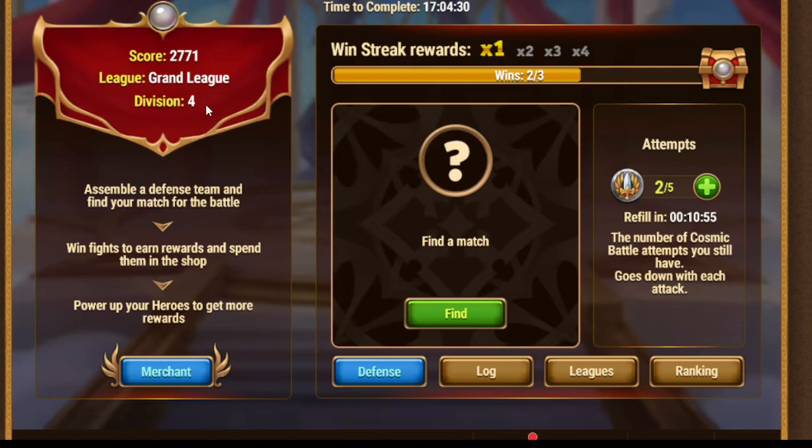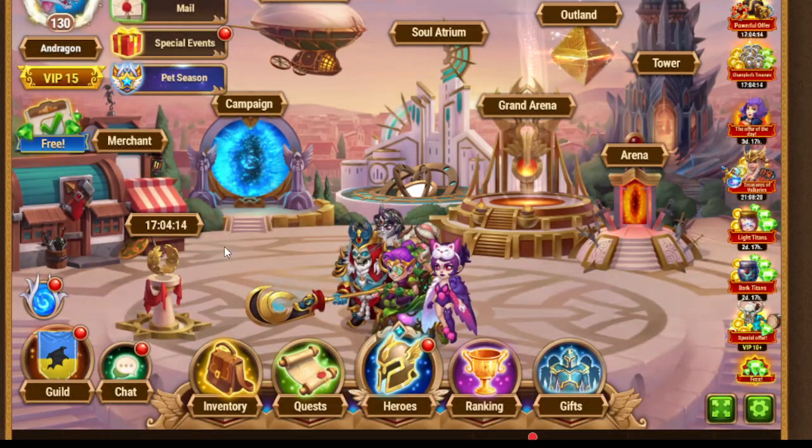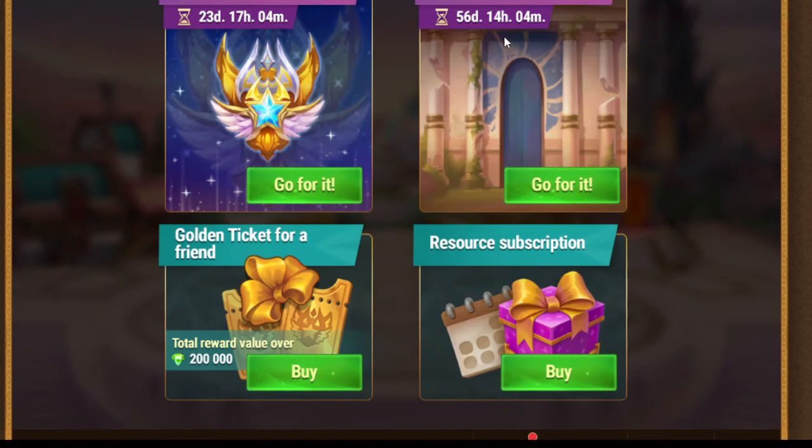Now I'm at Grand League 4, so I still have some fights. I think that this event is valuable - you can get ascension rewards, you can get artifacts. So if you get some VIP points, that helps you with Cosmic Battle 2. And finally, another topic for today is the special Mysterious Island event.